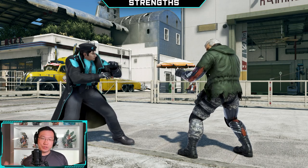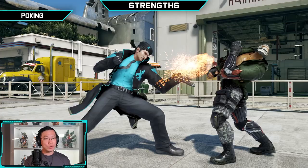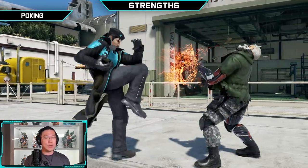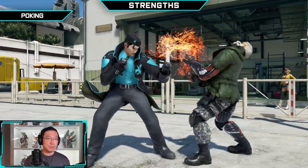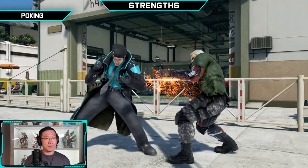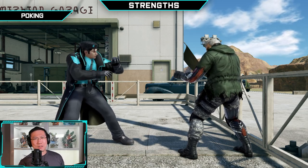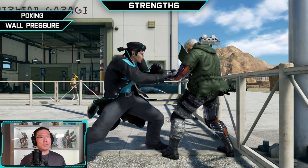First and foremost, let's start with the strengths. Number one is going to be poking. Dragunov has really, really good pokes — he's got a good jab, good jab strings, good mids, and a variety of them at that. The next area that Dragunov truly excels at is wall pressure.